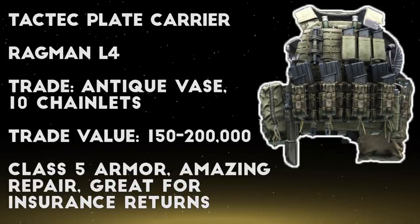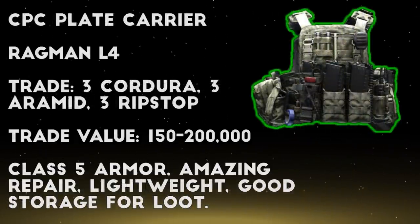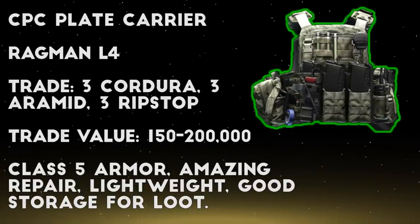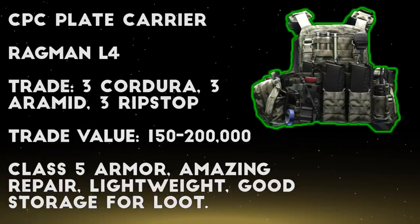Another great class 5 armored rig trade is the CPC plate carrier in exchange for 3 cordura, 3 ripstop, and 3 aramid fabrics. You can craft ripstop at the lavatory, and both aramid and cordura are pretty common drops on interchange and in supply crates on reserve. It can be expensive to buy this trade out, but I find it pretty easy to farm up enough cordura to make the trade, and it's a really great armor.